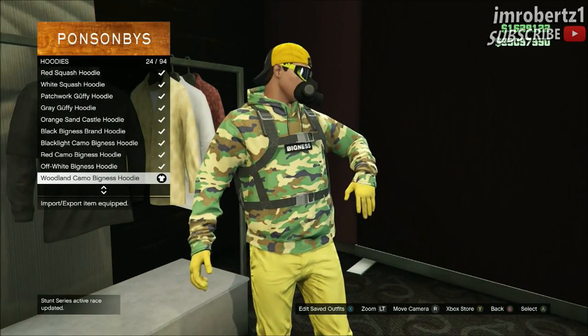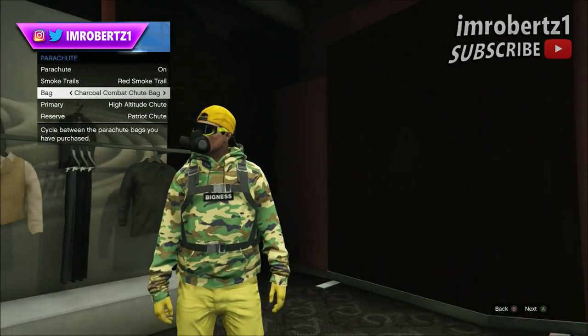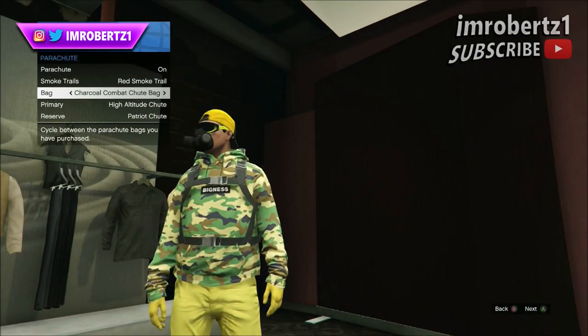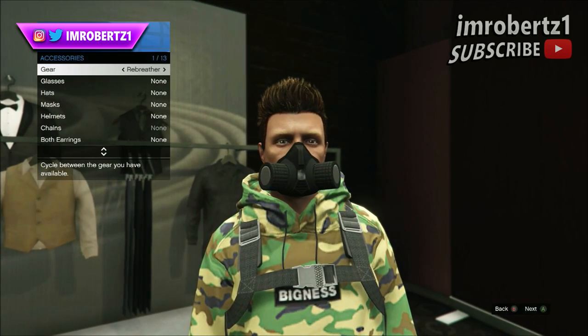The first thing you need to do is pick the woodland camo bigness hoodie. Now select parachute on and pick the charcoal combat shoot bag. Now hold down select, go to style, accessories, gear, and pick the rebreather.